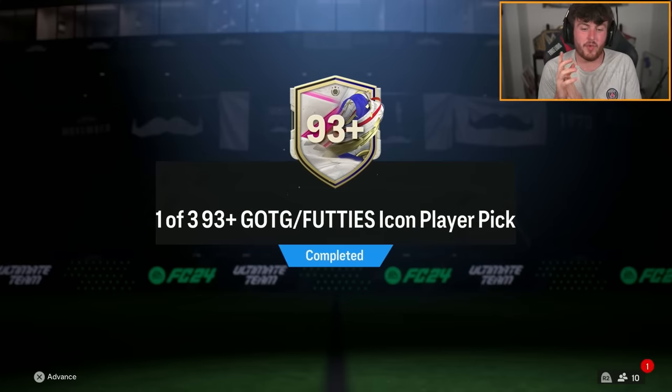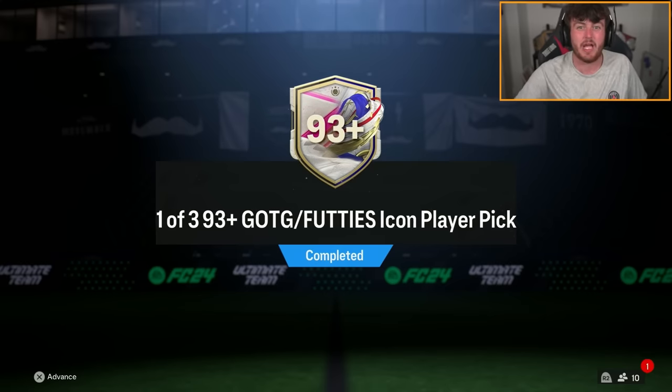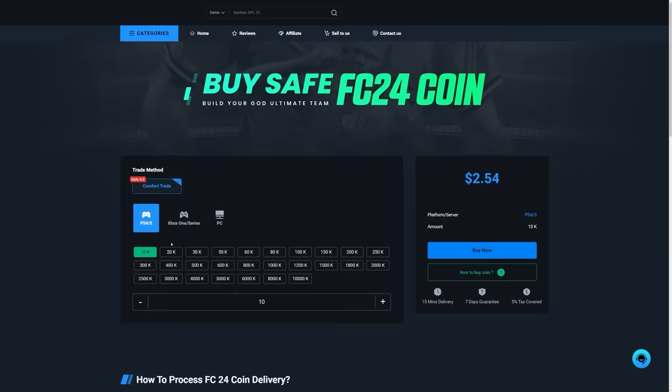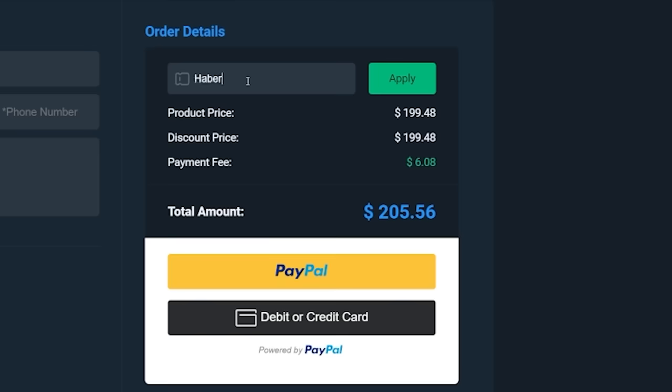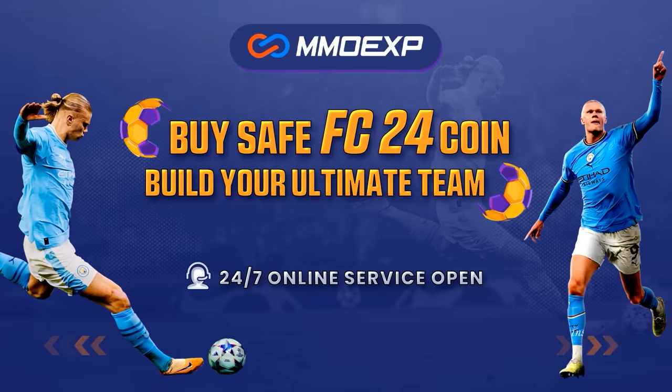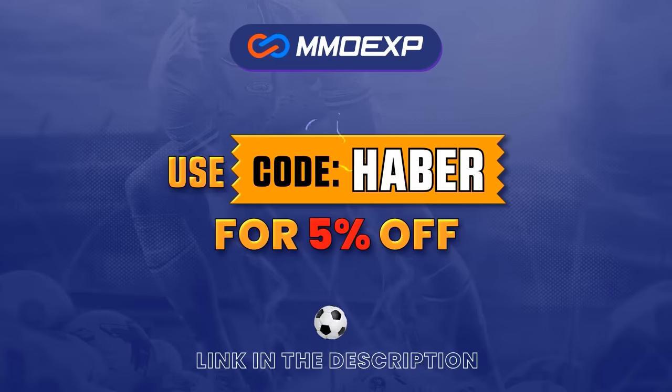So this morning, EA dropped the 1 of 3, 93 plus grades of the game or footies icon player picks, fully repeatable. If you guys are looking for cheap, fast and reliable ultimate team coins, check out MMOEXP.com. Link in the description, save 5% using code HABER.